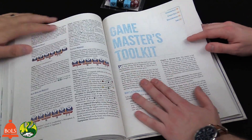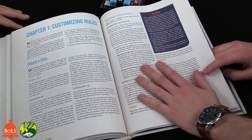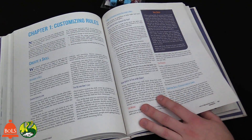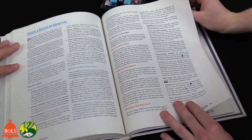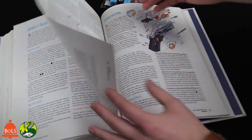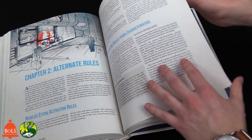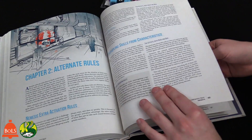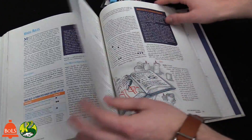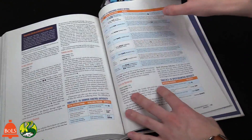The Game Master Toolkit covers customizing rules — you can mix and match rules, take out what you don't like. You are the game master; this is your game. The core rules establish your setting and your game. This section helps you create species, archetypes, and items. There are also alternate rules, and a Nemesis system — because a good game always has a good villain.